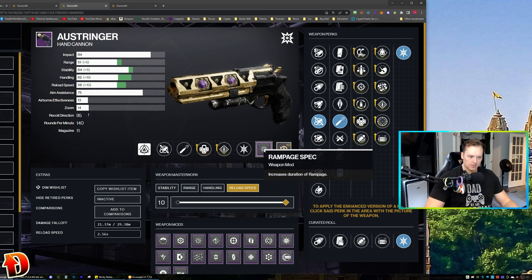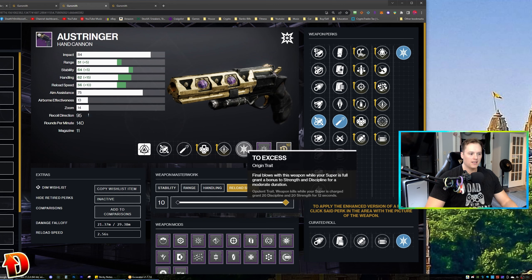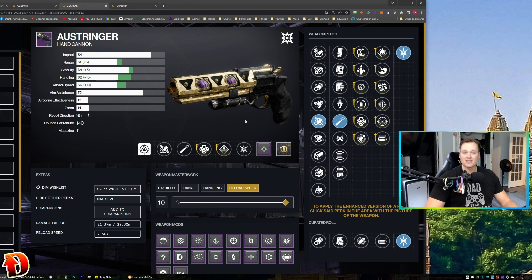Reload Speed masterwork to keep you in the DPS, and it has the Two-Excess origin trait, which means final blows while your super is full gets you Strength and Discipline. I like this gun a lot. I've gone through quite a few different rolls just running through the Leviathan for the season, and this is the one I want — I built it out finally. I've got the ornaments too, from way back in Season of Opulence when you could get this gun from the Menagerie. I had this gun — it was really good. I like it a lot.